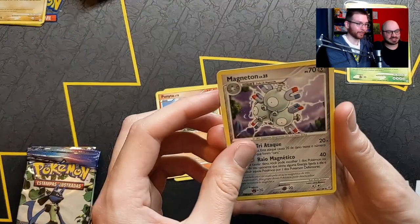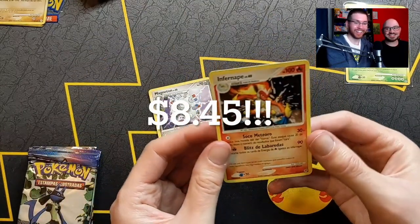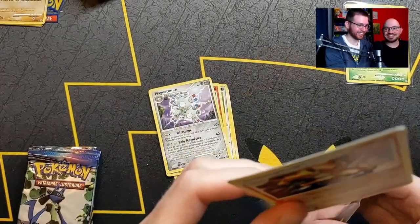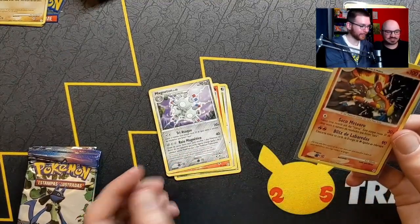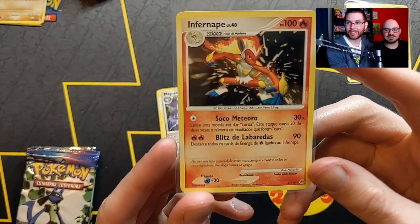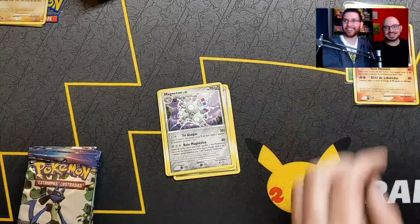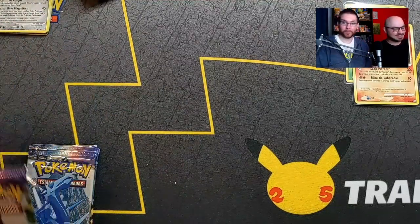Oh, look at this — Infernape! I'm pulling all the starters here — I'll grab a sleeve. The names are the same in Spanish. Another holo hit! Now can we get a Level X? I just need to hit the Empoleon on that. I'll go back in the editing and see what these cards are worth, but those are pretty decent hits.